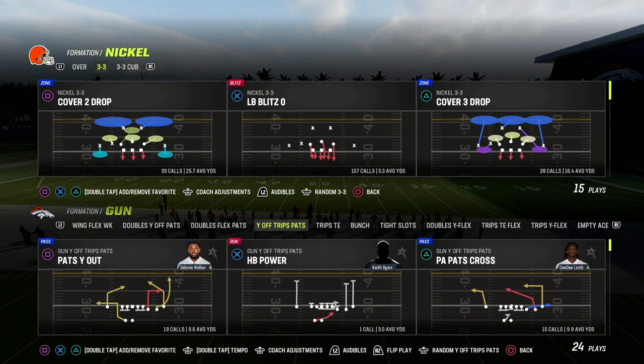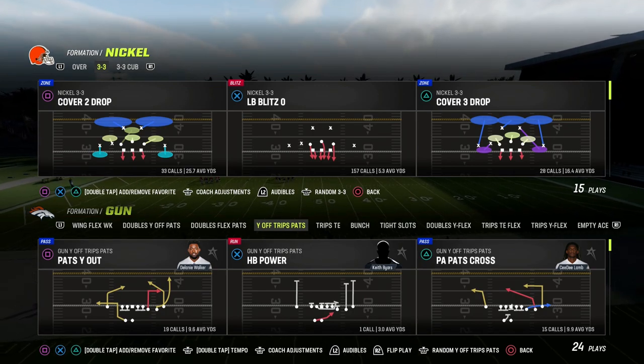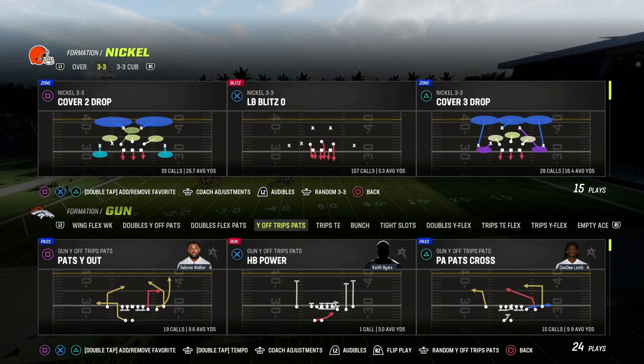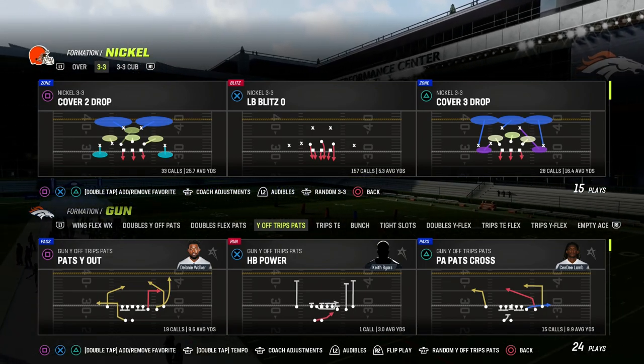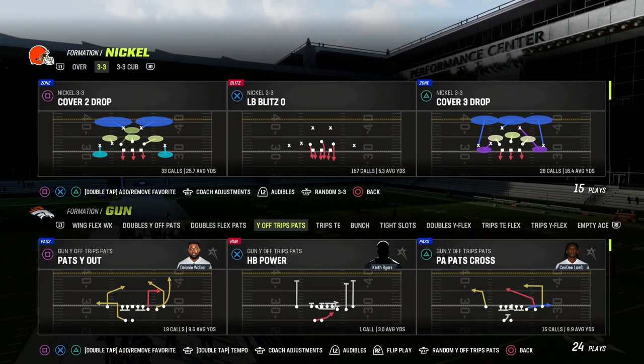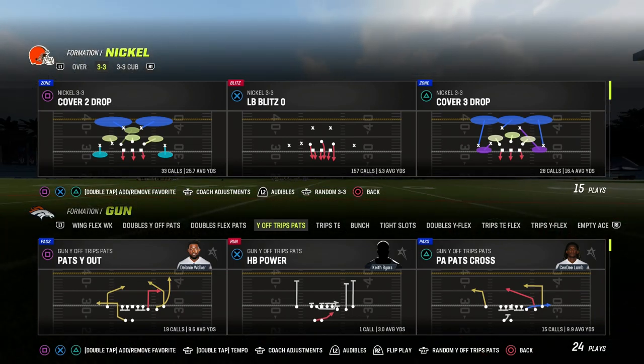In this video, I'm going to be sharing with you one of the most effective route combinations out of the Y-Off Trips pads or the U-Trips formation in Madden 23. This is going to be the Y-Cross concept, how to run it out of U-Trips, and how it can counter what is one of the best quick snap plays in the formation.